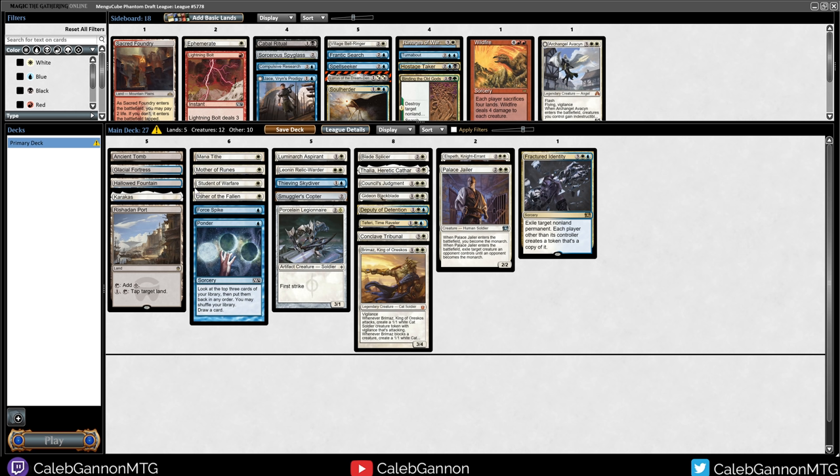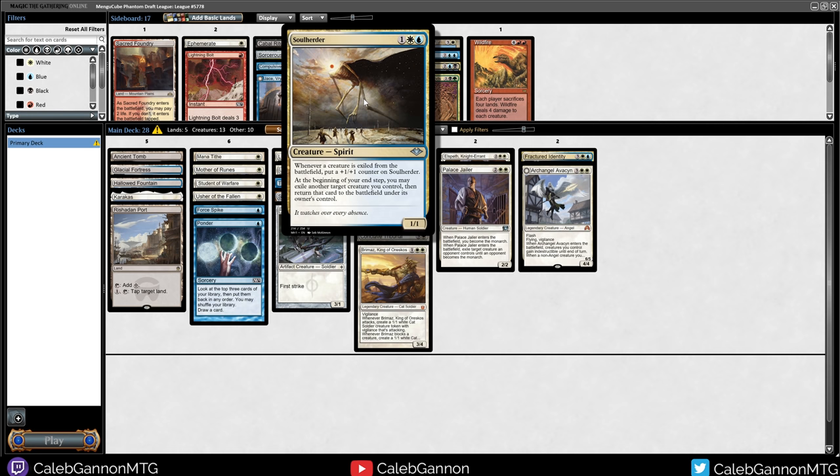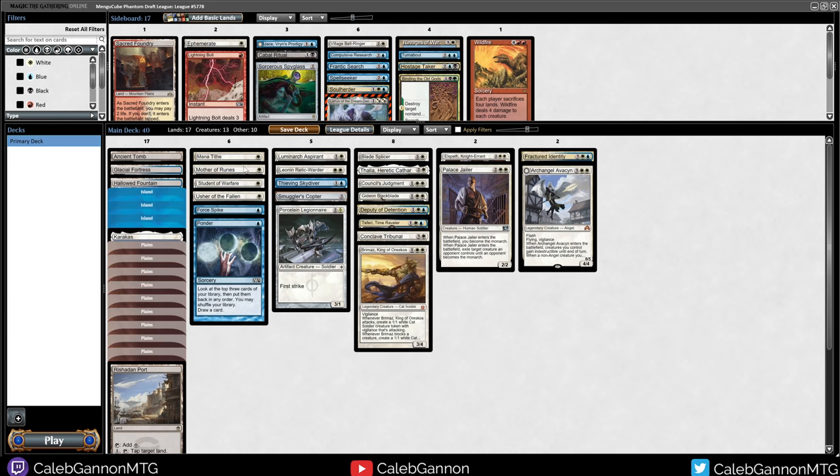I think these cards are good enough on their own. I could run 18 lands because I have so many 3-drops - 17 is probably fine. I'll bring in Avacyn instead of Soul Herder. This is effectively a 3-mana creature that attacks as a 2-2, and I like Avacyn because of the flying. So 17 lands. Blue sources: 1-2-3-4-5 for a couple blue cards. White sources: 13. I can actually cut a Plains for an Island - 12 white sources is plenty, although it is a lot of double white. Let's keep the Plains. We'll run it like this.